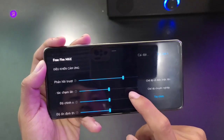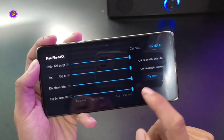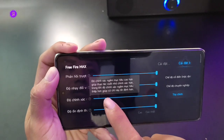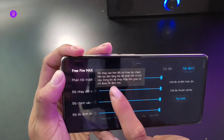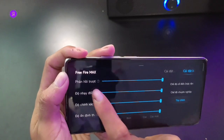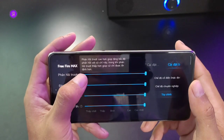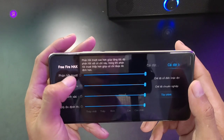Anh em có điện thoại Xiaomi thì vào phần Game Turbo, chúng ta kéo lên cao nhất. Độ chính xác - mục tiêu cao hơn giúp thao tác chạm chính xác hơn, tăng tính phản hồi rất cao. Độ nhạy cao hơn đối với thao tác chạm liên tục và tăng tốc độ. Phản hồi cử chỉ - trong khi độ nhạy thấp hơn giúp cử chỉ được ổn định hơn. Phản hồi trượt cao hơn giúp tốc độ phản hồi với cử chỉ, còn phản hồi trượt thấp giúp cử chỉ ổn định hơn.